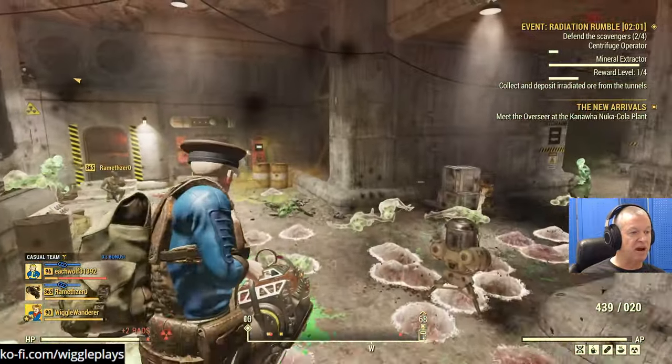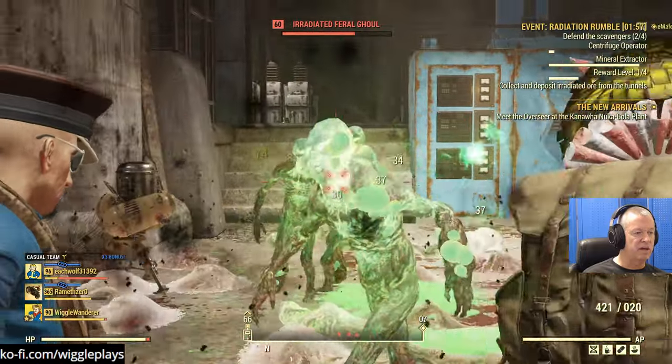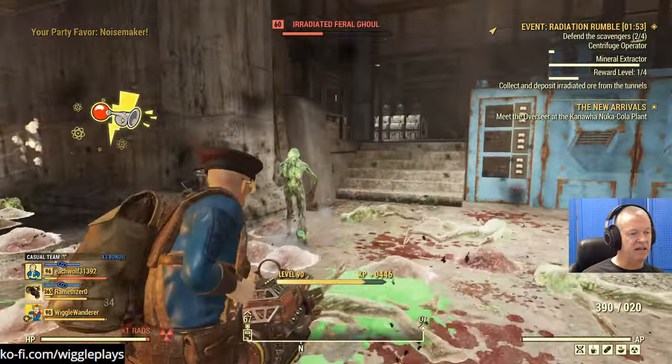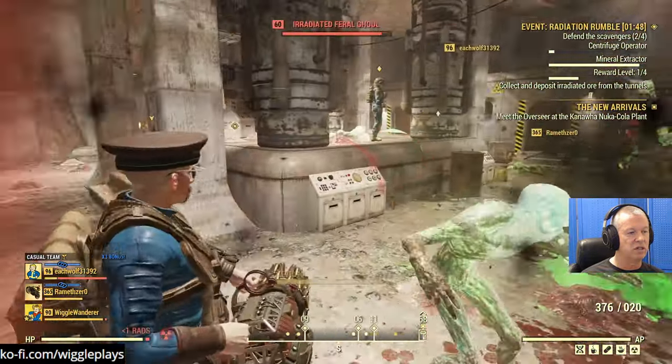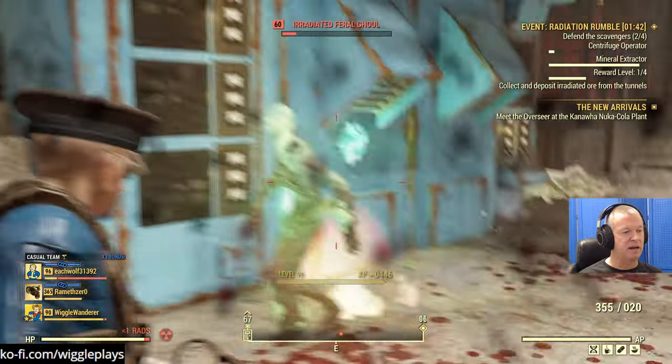It's good for scrap too. If you play low health it's good for glowing blood, which is what I like to use for my low health character rather than toxic goo. I like glowing blood because I don't have to gather it - I just do this event and get a bunch. My damage is terrible. I hate spin-up weapons.